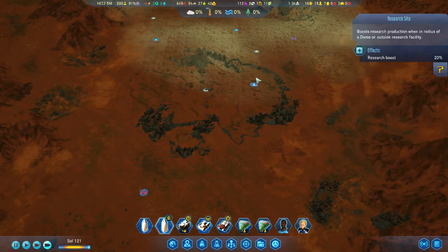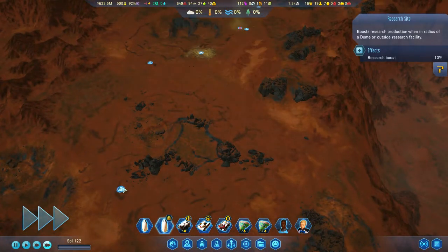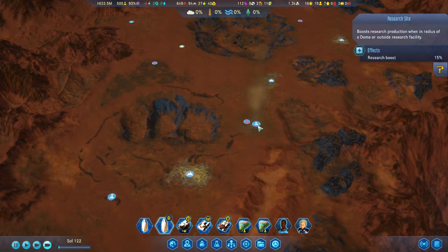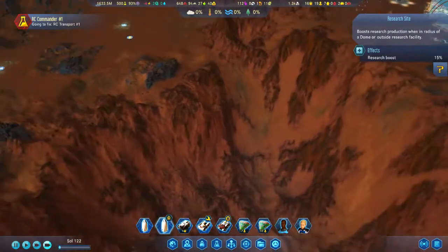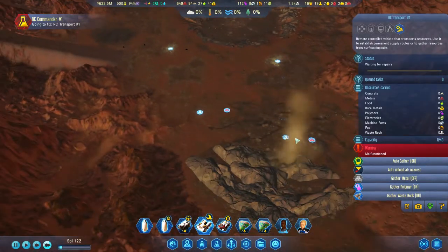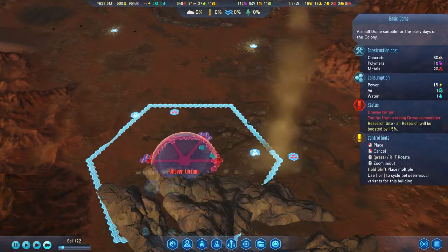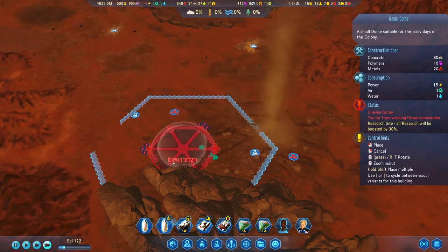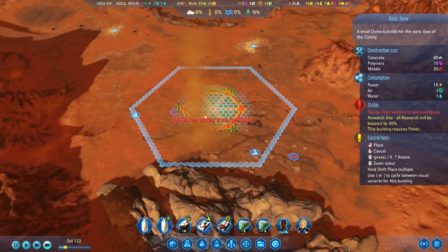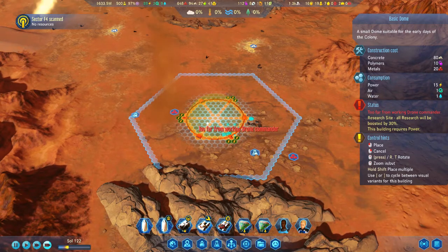At this point I'm looking ahead, thinking about what the next step in my colony is going to be. I'm leaning towards a research dome to house scientists and research complexes. I'm sifting through the map looking for the highest research bonus, and I find two research sites down here that are both 15% and both in range of a basic dome. So I'm thinking I could clear this place out, put a basic dome down here, set up all the infrastructure, and get a 30% bonus to research.